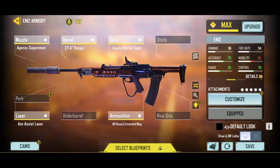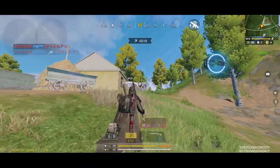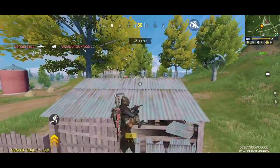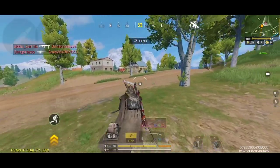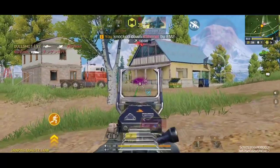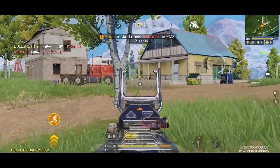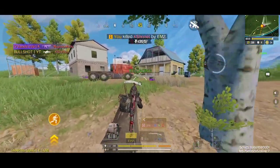Here is the best custom gunsmith loadout of the M2, which is almost identical to my Krig 6 build. I have increased the overall damage range and the bullet velocity, which will be super helpful for long range engagements. This build also comes with a large magazine and the classic red dot sight attachment, making it perfectly suitable for long range battles. For the mods, I am recommending the vertical recoil control mods, the precise shot mods, and most importantly the extended magazine mods.